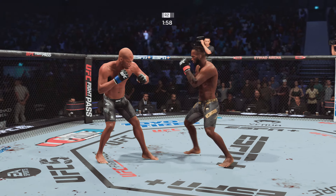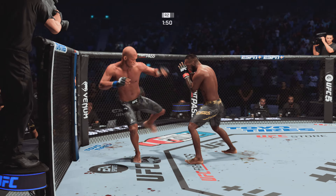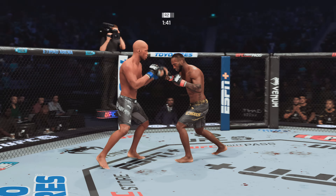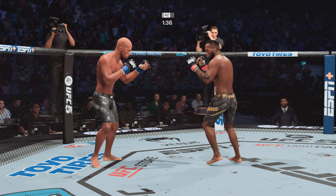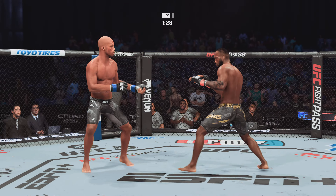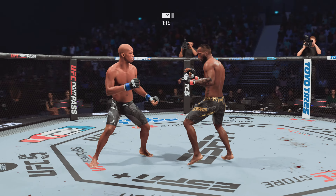Two minutes to go in round two. He lets those hands go — beautiful kick there. Barely missed on an uppercut on the inside. These boys are standing right in front of each other just going at it. Single collar tie now. Some fatigue striking here — he's landing, but just not inflicting much damage because his stamina is on low. A swing and a miss by Edwards.